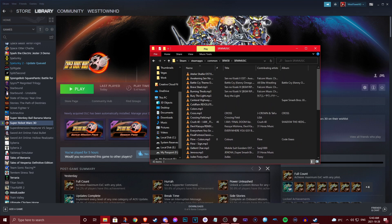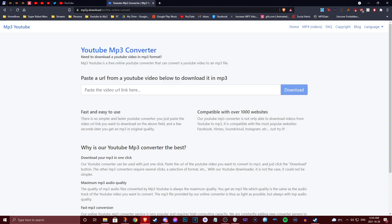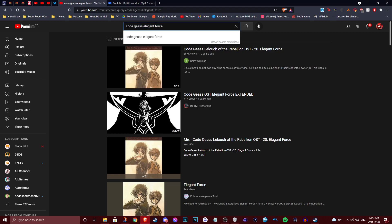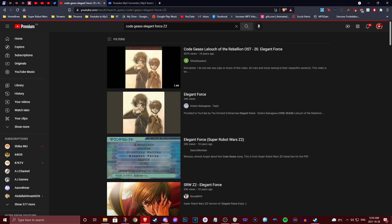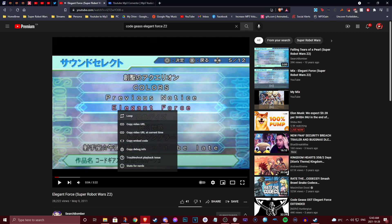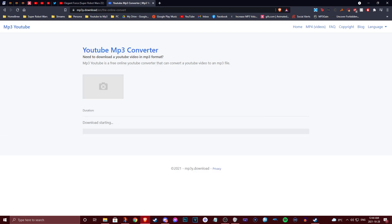Now, people also ask me where I get my custom BGMs and what music I use. I normally use a YouTube to MP3 converter — I'll link the one I use in the description below. For example, let's use 'Elegant Force' from Code Geass. You find the video you want, right-click it, copy the video URL, paste it into the converter, and hit download.